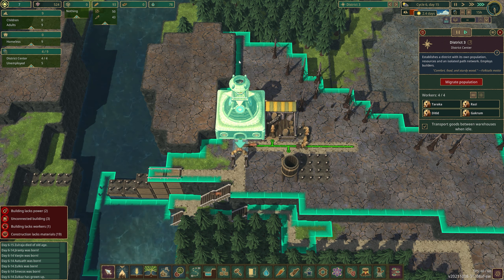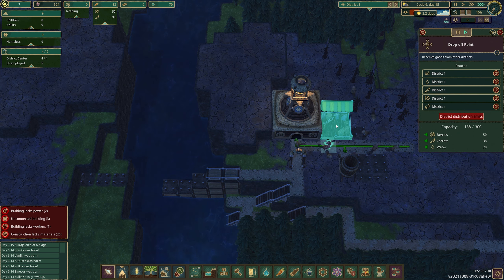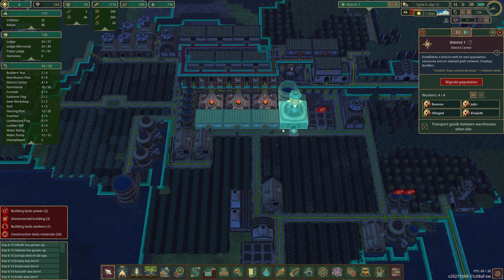They're straight away going to use the stocks from our drop-off point. They're going to prioritize building the two water storage units I've prioritized, then get into this building over here. Hopefully before the drought comes, we should be able to block off some of this water and get a bit more water supply behind us. Depends on how many logs we get — logs is probably going to hurt us.